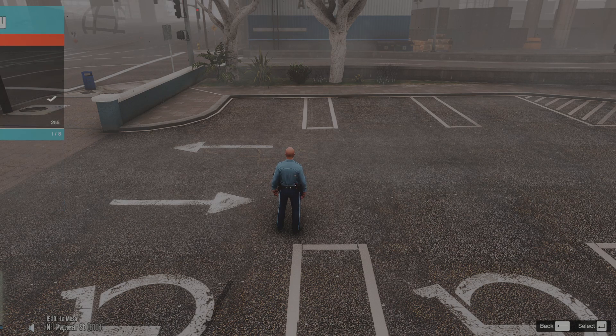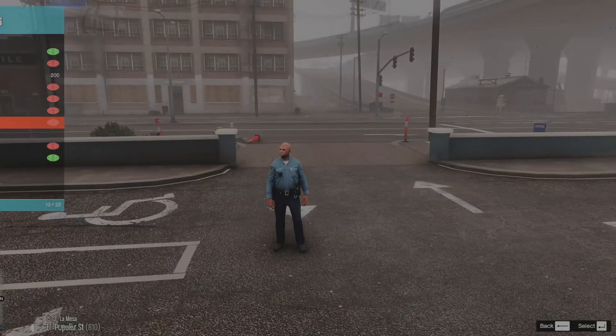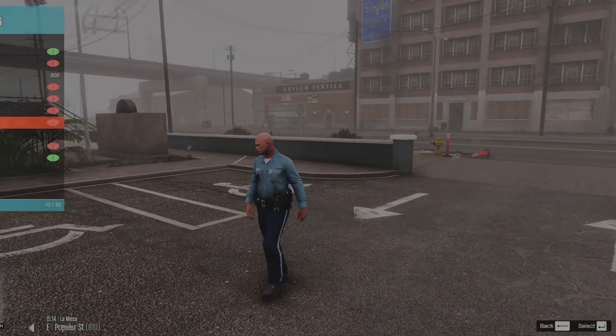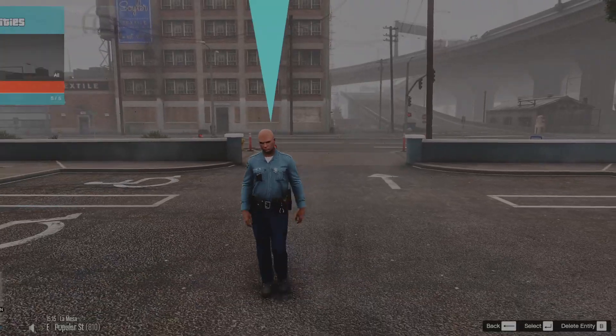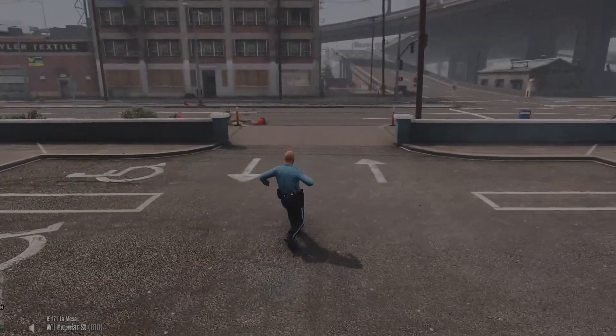You're also going to want to turn the alpha to zero and turn off Visible, because sometimes it will cause issues and your Rockstar Editor won't like it. That's all you need to do in the menu.